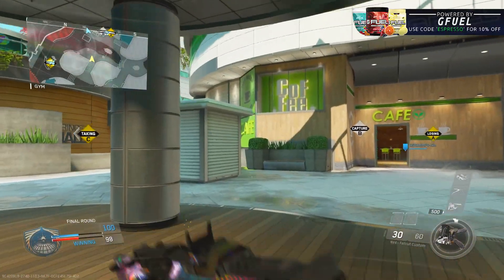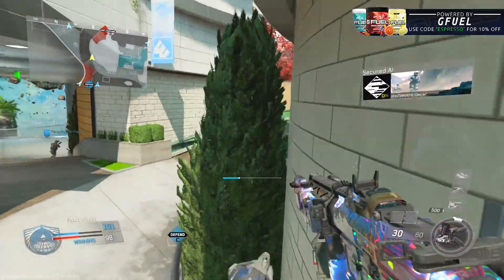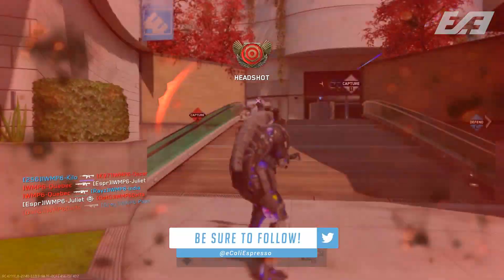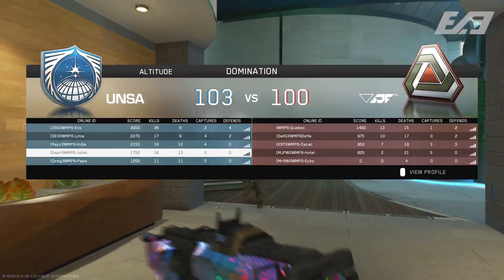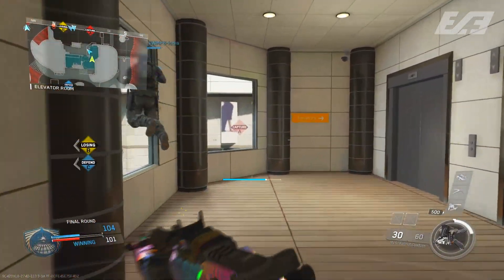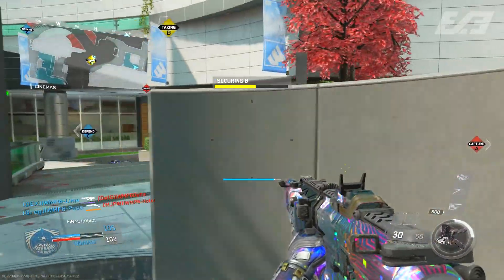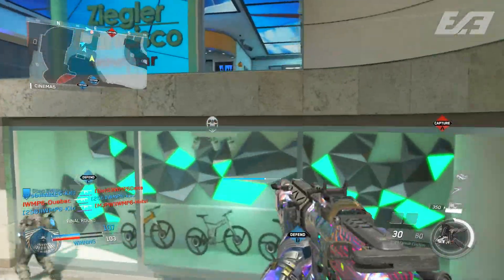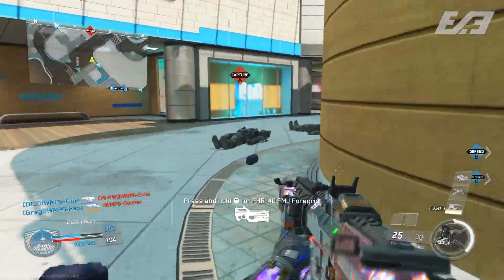We finally made it to the final map we're showcasing on the channel for DLC — the early gameplay I got at Infinity Ward Studios in Los Angeles, California. This one is called Altitude. It's a lot of fun, though it might be a little bit slower paced because some players decided to move over into the zombies portion, so we got stuck with a little less people playing this map. This is the final portion of our multiplayer segment, so this gameplay might be shorter than others, but it's still one I really enjoy.